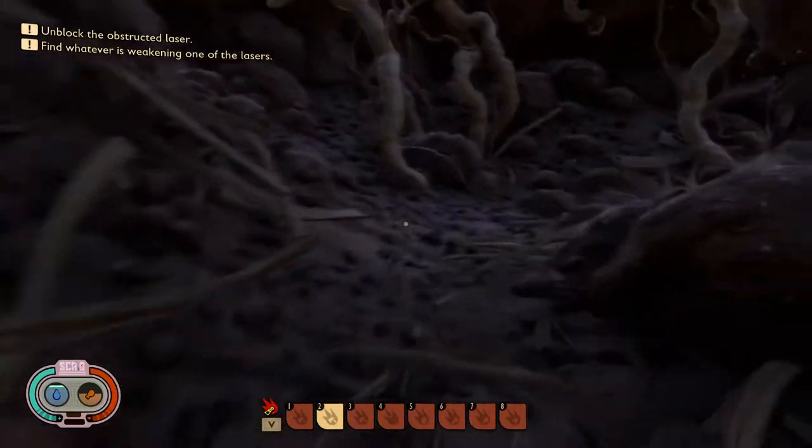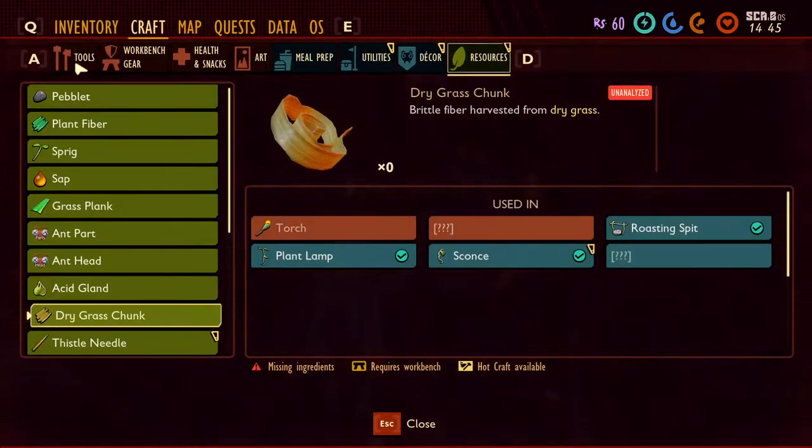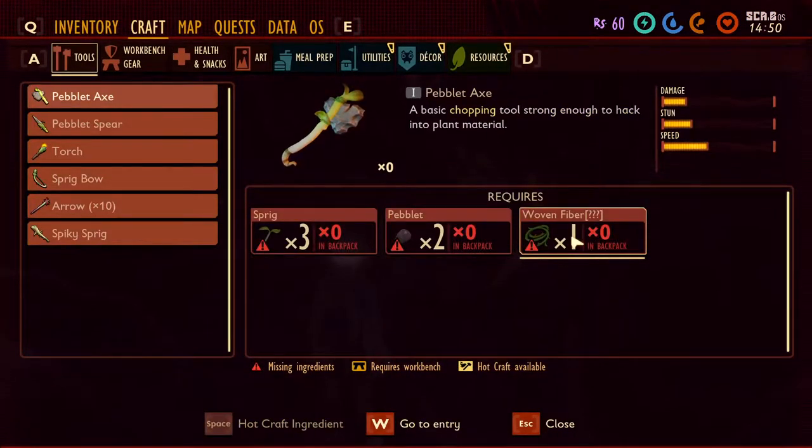Alright, we're back here — messing around with the ladybugs. Let's see, what do we need? We need woven fiber. Alright, first things first, let me look it up and see what we need.